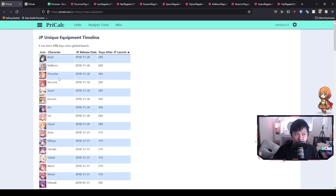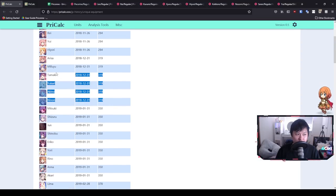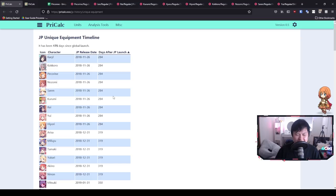What I'm going to be doing in this video is going through the mechanics of unique equipment as well as talking about batch one. Each of the characters gets unique equipments in batches — the UEs for these characters are being released first, then we move on to batch two. The time interval between each release is approximately 30 days, about monthly. The number of characters also varies, from about five to nine per batch.